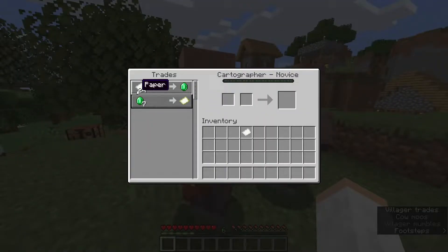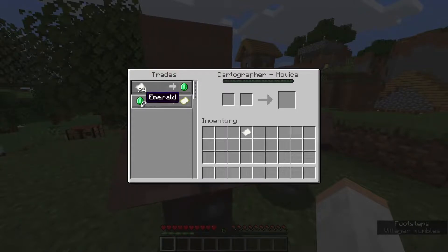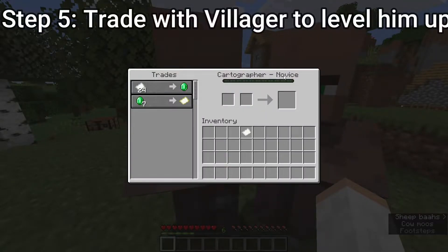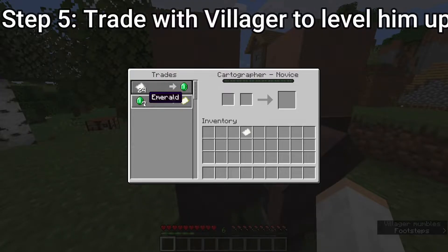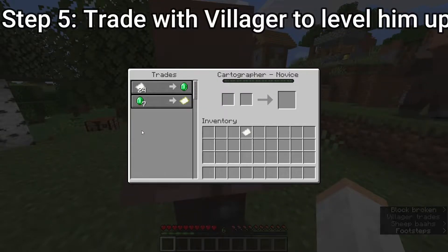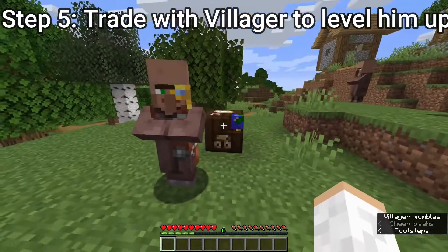Now you can see we got some trades going. This guy wants 24 pieces of paper for emeralds and seven emeralds for an empty map. Basically, we need to get his level up from novice. So what we're going to do is get some more paper and some emeralds and do some trading with him so we can get a better map — specifically, we're going to buy an ocean explorer map from him.